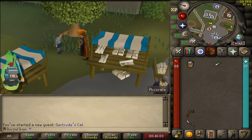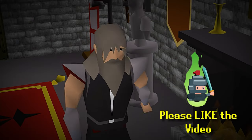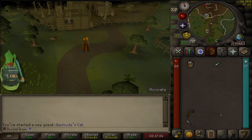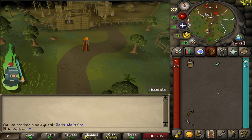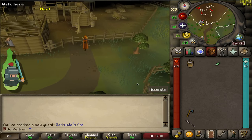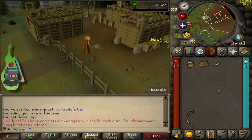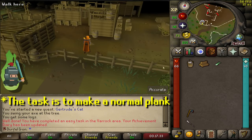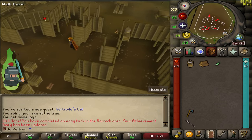The lumber mill is their secret playground and also the location where Fluffs is. When you get here, head through the broken fence. I brought my axe because there's an easy Varoc diary task which is just to chop down a dying tree in the lumber yard. You can also buy a plank from the lumber mill there, which I think is another task. Now you're looking for a ladder — I think it's the only ladder in the lumber yard — so head up that ladder.